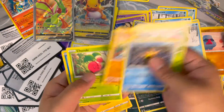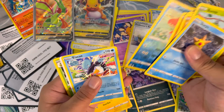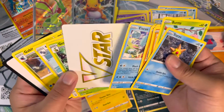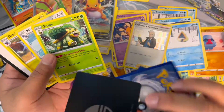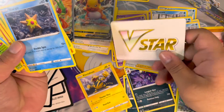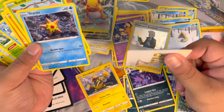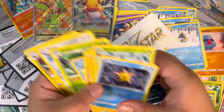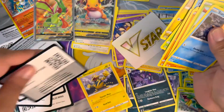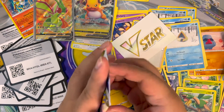Burmy, Sawk — what's this thing back here? It's a V-Star thing! I don't know what that is — I guess it's just a marker when you use your V-Star ability. I guess that's better than an energy. That kind of got me off guard for a second. Okay, next pack!